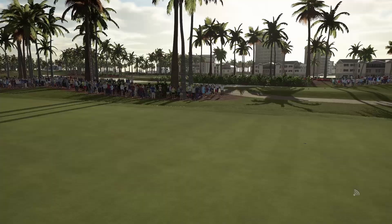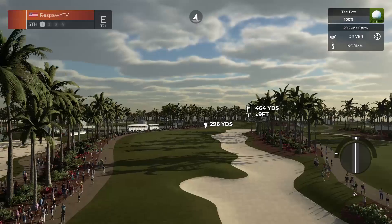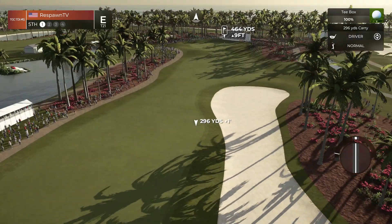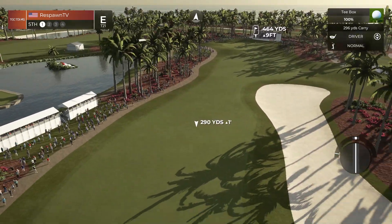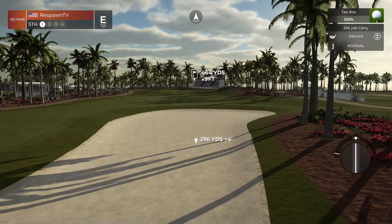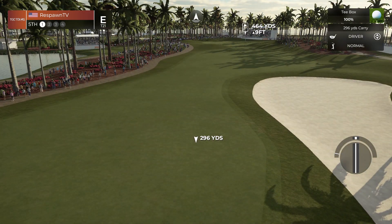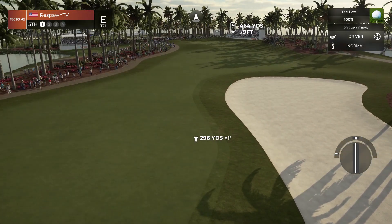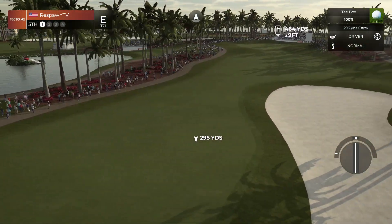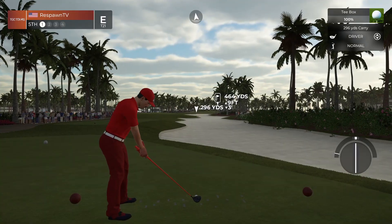Through four you definitely want to try to be like two under at least, because these first four holes aren't the hardest. This next hole — you don't want to go in the bunker, you want to keep it left. Just shorting it out and keeping it in the fairway is good. Going into the bunker coming into this green — this green is a little slope-happy and you have to do a little bit of a fade in to get close. I suggest just keep it in the fairway or if anything keep it on the left side rough.